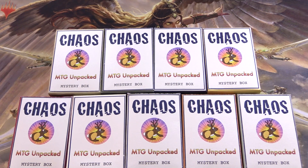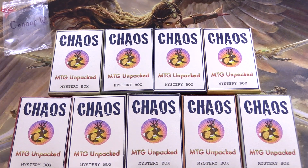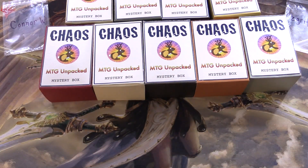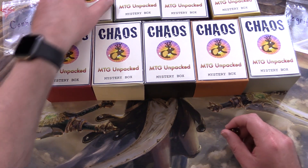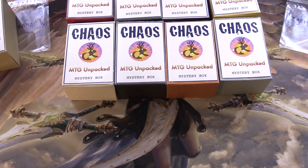Today on MTG Unpacked, it's time for a double dose of chaos. We're cracking open two chaos mystery boxes — these are my vision for how a chaos mystery box should be. Today's patrons are Connor W and Z Grifter. Let's roll odds and evens to begin. Odds will be the first row, number one here for Connor. Z Grifter on the second row.